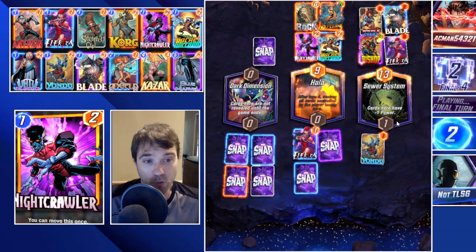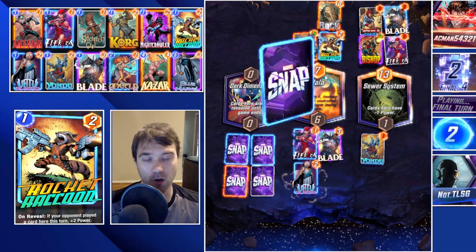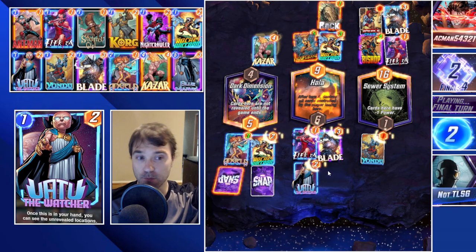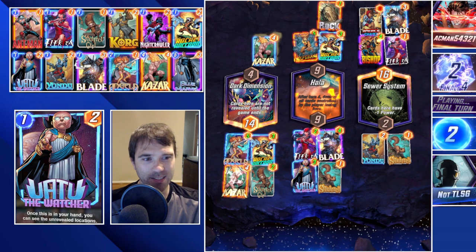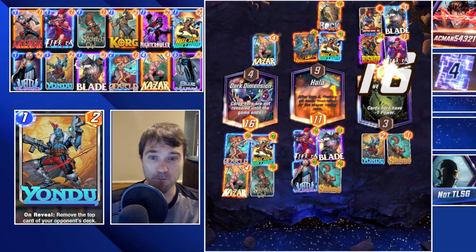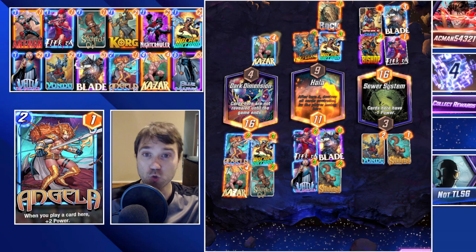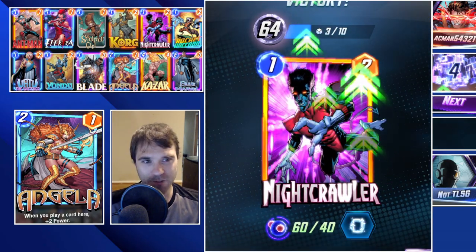They play over into the Sewer System and play a Chavez, so we should have no issues swinging the Holo location. We destroy their Electra, our Blade comes in, Wadu comes in. They do have a Kazar but between our Kazar we actually win the Holo location because of Squirrel Girl - otherwise we would have tied. Squirrel Girl comes in critical on this last turn. This one might be a bot, but we'll use this to showcase the late-game power push of the deck.